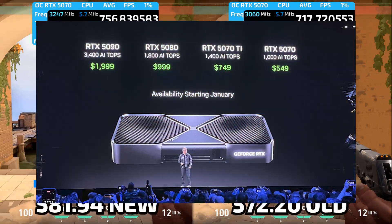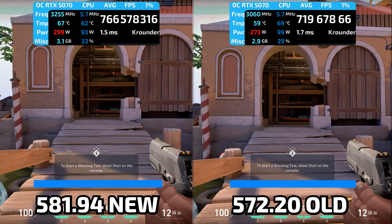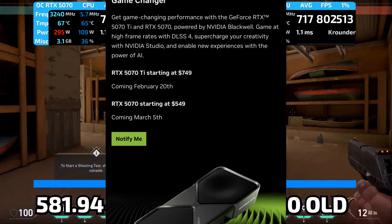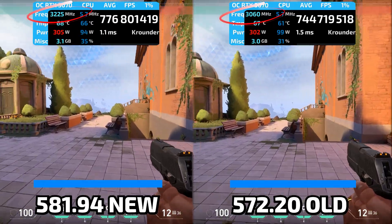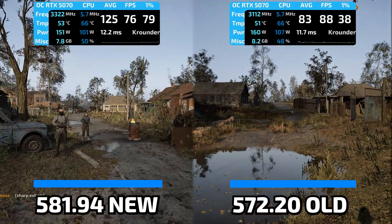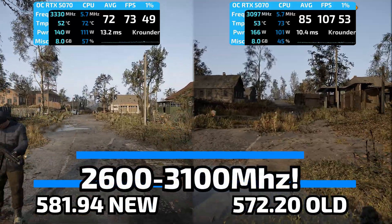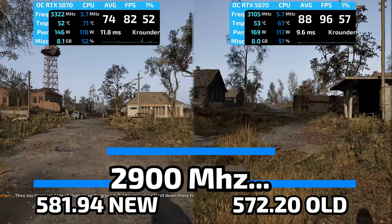NVIDIA sold you a graphics card and then stole 15% of its performance. The RTX 5070 launched in March with Driver 572, and it had what I can only describe as a frequency cap lottery. Depending on which game you loaded, your $600 GPU would randomly lock itself to 2600 MHz or, if the driver gods smiled upon you, to default overclock values from the manufacturer.